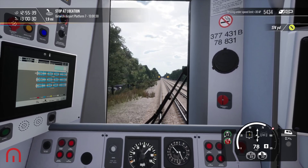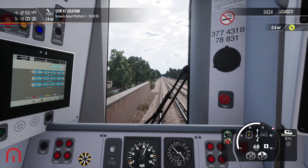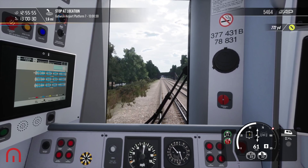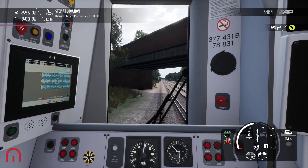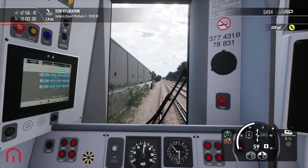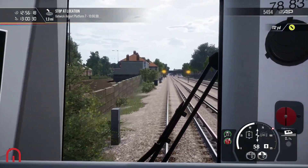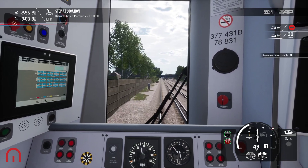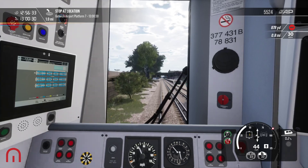Coming up to Gatwick now. That double yellow is not shifting, which means the next one will be yellow, and then after that the next one will be red. Ladies and gentlemen, the next station is Gatwick Airport. As you know, the Gatwick Express is currently suspended. So if you are stopping here for your flight to a holiday destination, please make sure you have all your loose belongings and suitcases as you exit. Hopefully you enjoy your holiday. Thank you for joining us on Southern. There's the yellow — and there's the plane.